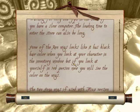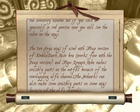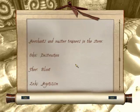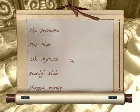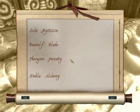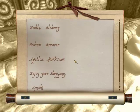Some of the Ren wigs look like they have black hair color when you look at your character in the inventory window, but if you look at yourself in third person, you will see color in the wigs. Merchants and Master Trainers in the store: Odin is for Destruction, Thor is for Blunt, Loki is for Mysticism, Beowulf is for Blade, Thorgrim is for Security, Embla is for Alchemy, Barbar is Armorer, Apollon is Marksman. And enjoy your shopping — that's Apache.